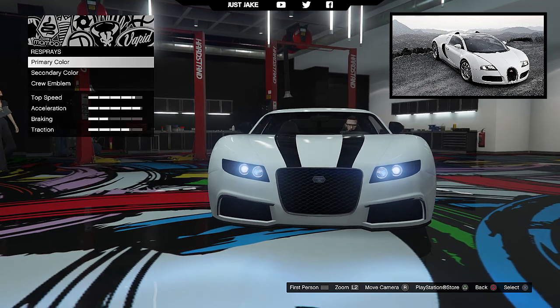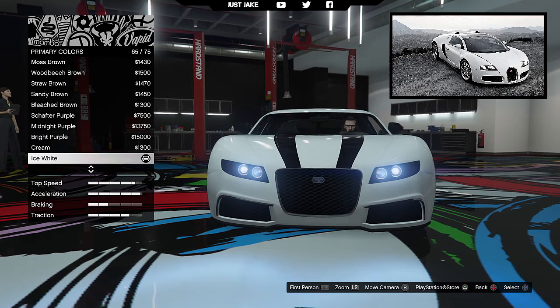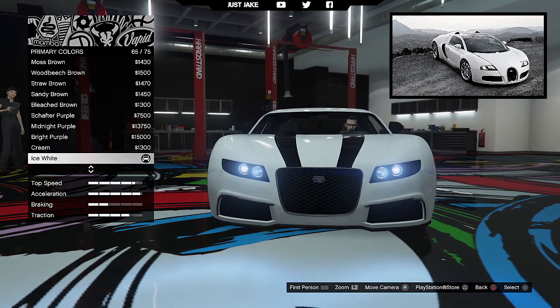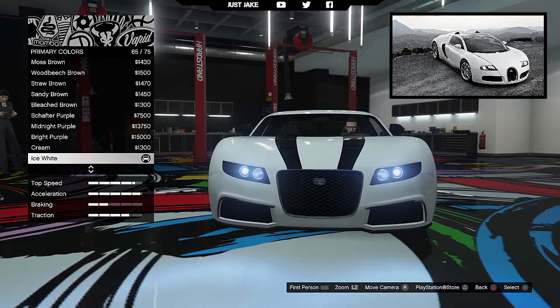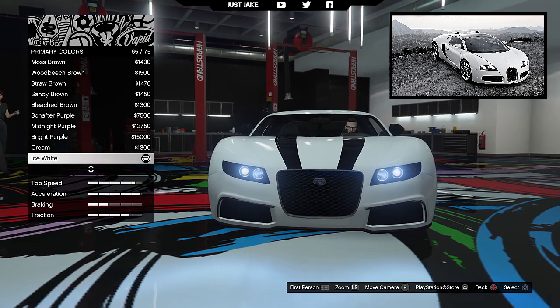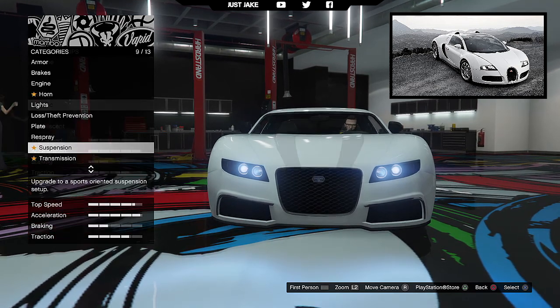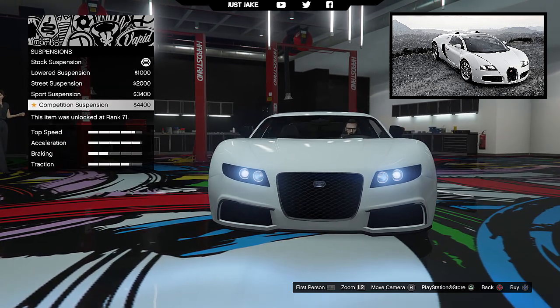As you can see my car is already in white, and that is the colour we're going to need. We're going to go into the metallic, and it's already in metallic white. So if you haven't got your Adder in metallic white already, go get it — ice white. That's what you're going to need, and you're also going to need ice white for this secondary colour. From here, you're going to go to the suspension and purchase competition suspension.